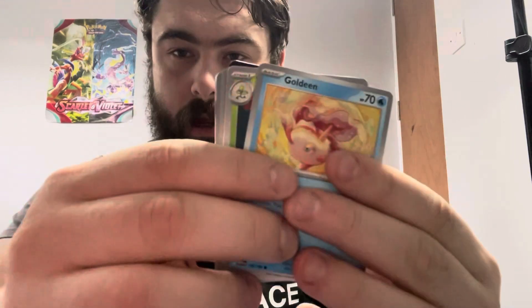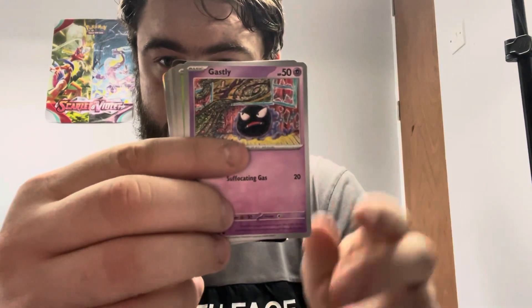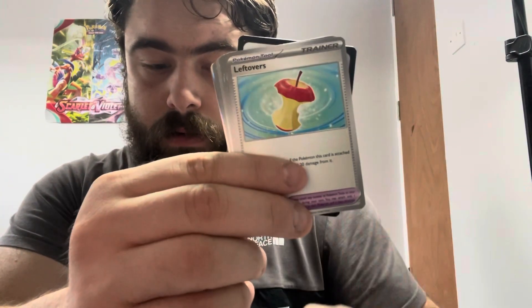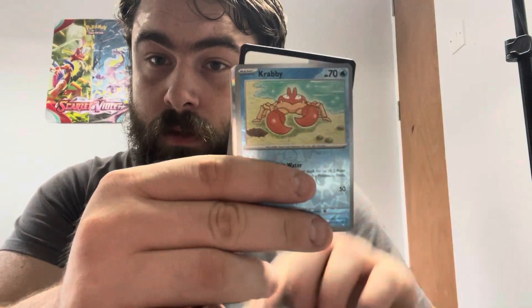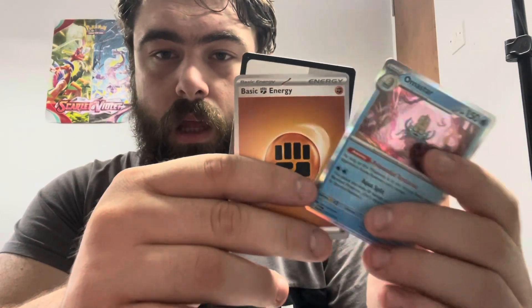Starting pack number three with Goldeen, Weepinbell, Gastly. I can already see at the back there's nothing in it. Paris, Leftovers for a third time in a row, Persian for a third time in a row, Muk for a second time. Then a reverse Crabby and an Omanyte holo — not even a Galaxy Energy either. Not good at all.